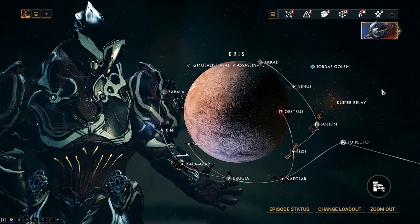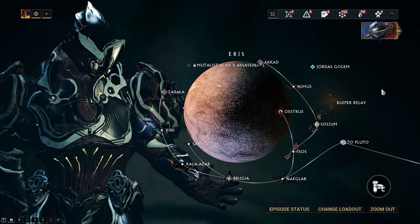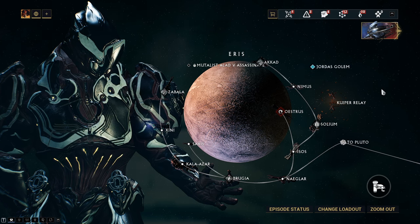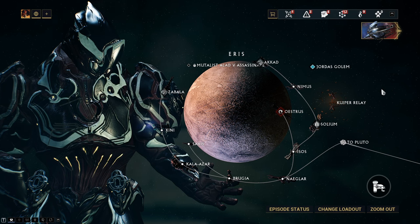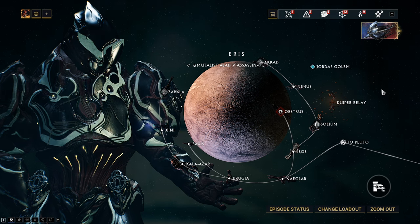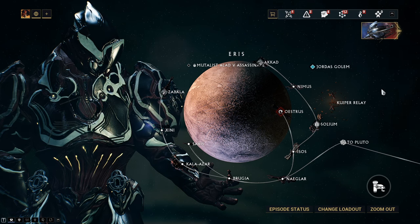I would recommend doing this solo, because Mutalist Alad V has a gimmick where if you're in a group he can take control of one person at a time, and if that person has a really strong weapon they can just down you really quickly — so it's a huge pain. I had no issues when I equipped my Vectis, but I had some issues with my Grineer Crit weapon since it doesn't deal high damage in few bullets.